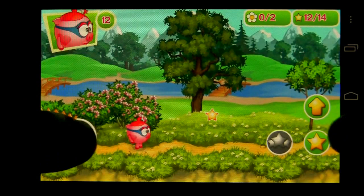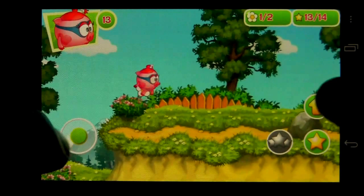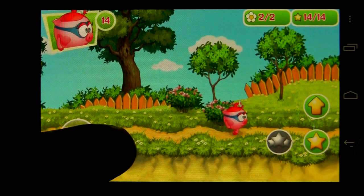You have a jump button here as well as the virtual joystick on the bottom left. Get the stars as you go through each level. There are enemies to jump on top of, and the idea is to complete the levels or whatever mission you have. Get the flowers as well. You can jump on rocks like so and turn them into dust, and you're going to find a benefit like a flower or star contained within them most times.